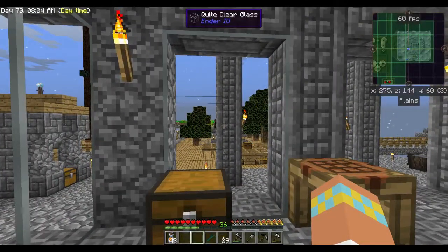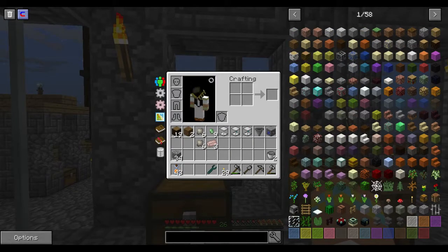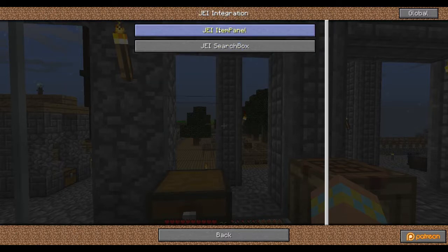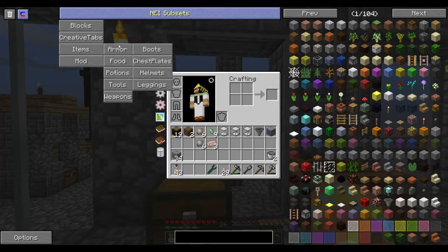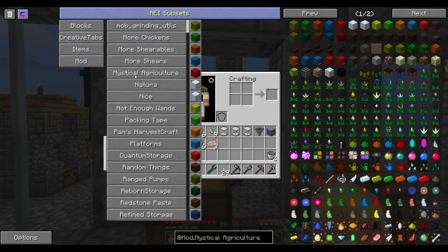In order to get into mystical agriculture — I've been tinkering around with JEI. If you click on the JEI integration you can see the JEI item panel, and you can switch to the NEI item panel which gives you NEI subsets. It's a little bit buggy sometimes — it gets hung up. The best way I've found is to just turn it back off and forget about it for a day or two, then reactivate it.